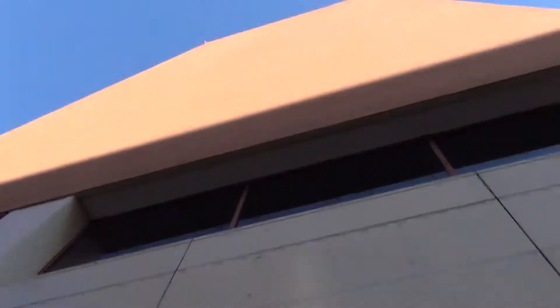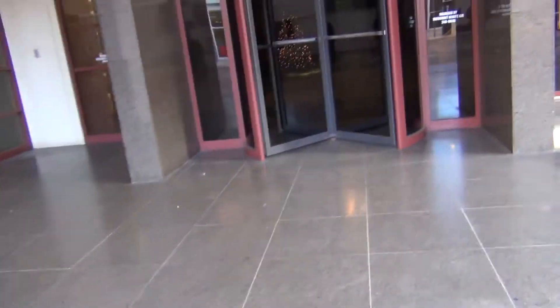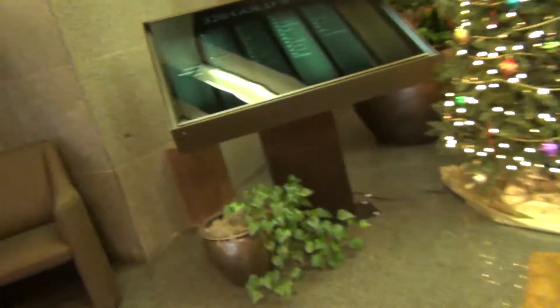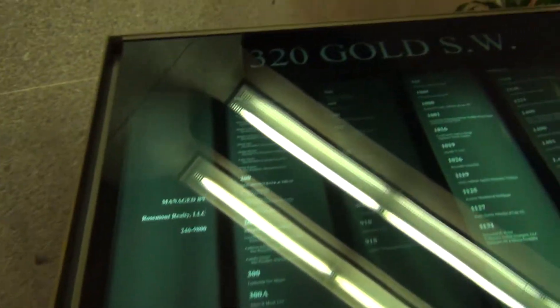320 Gold Southwest Fill. The elevator's at the Gold Building. Mexico Bank and Trust Building, alternate name. Let's look at the directory.